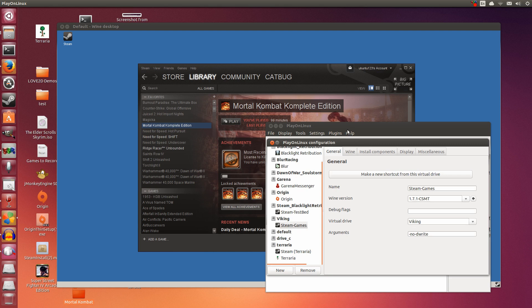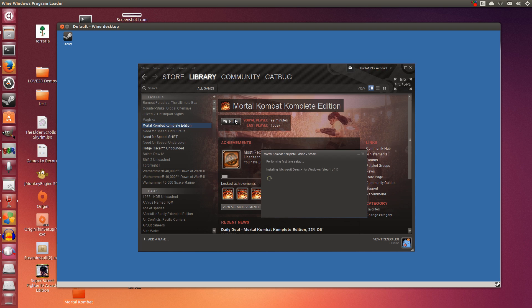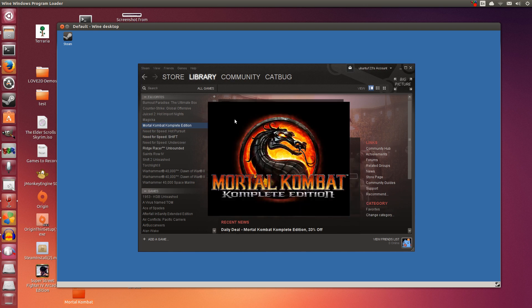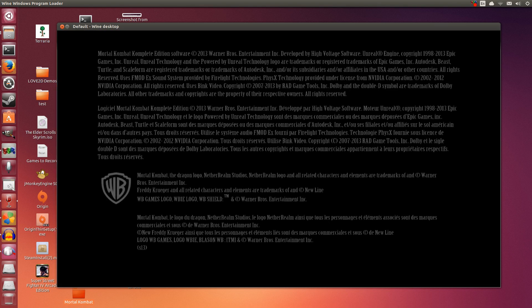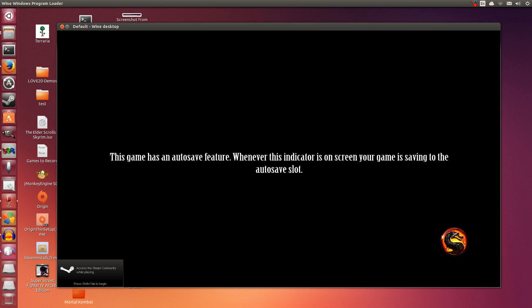This is the one done by PlayOnLinux. So this is running Wine in Vista mode since Mortal Kombat can't play on XP — it will complain otherwise. The first part of the video we'll be playing in windowed mode, and the second part in full screen. I'm playing with a keyboard since my 360 controller is kind of dead — that left analog stick died.